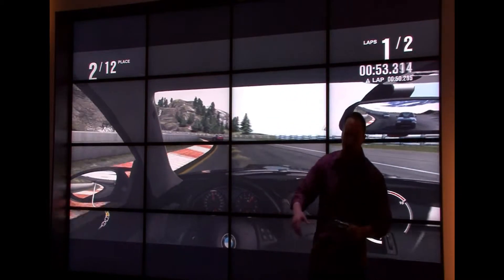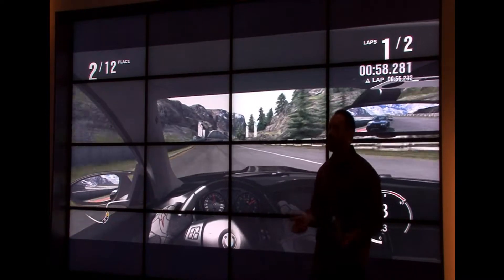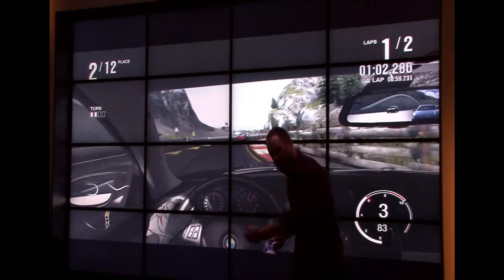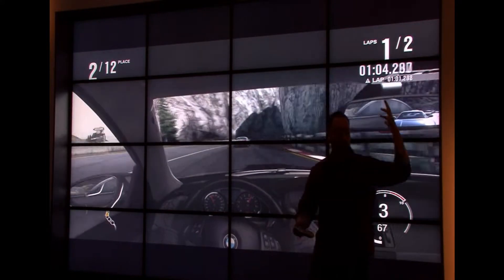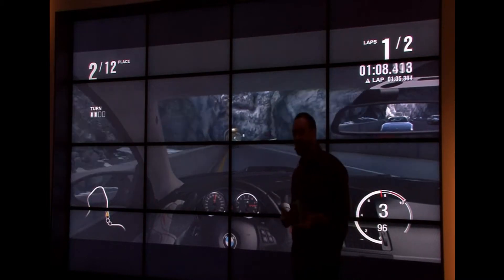Obviously I'm not controlling with Kinect right now, but there's a new mode called Auto Vista, which I'd encourage all of you to go check out — you've got it at the booth over there. That allows you to actually reach out with your hand and open up the car door with your hand, walk around the car and see incredibly high detailed graphics.